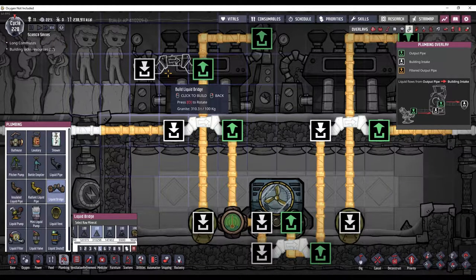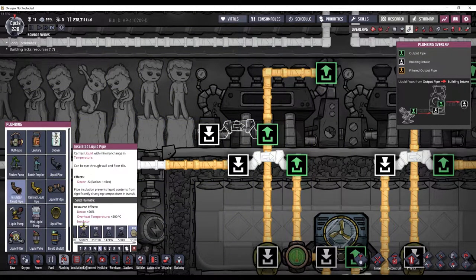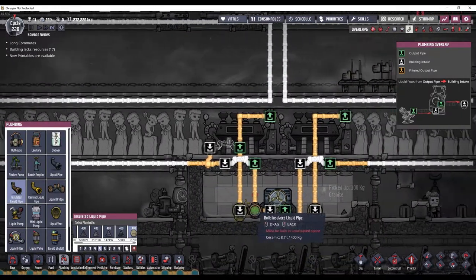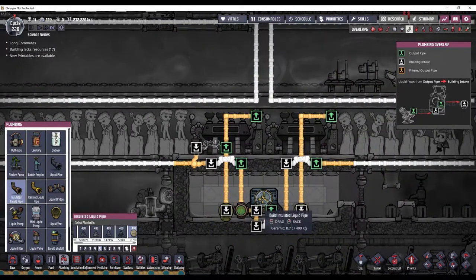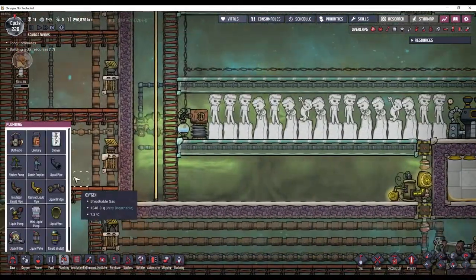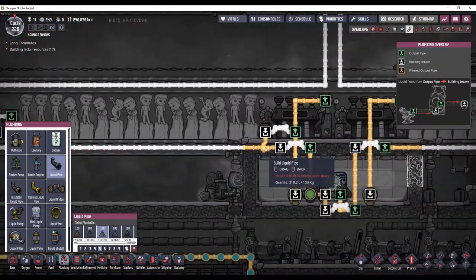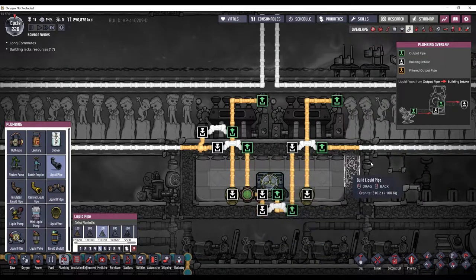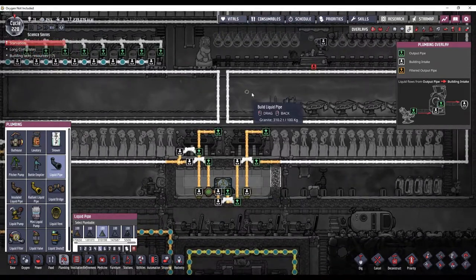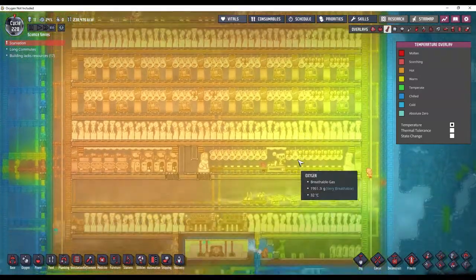That's actually how I'm going to fill up the room — I'm going to do something like this and that should fill up this room with steam, or water for now, and then the aquatuner will turn it into steam. Once they build these two, I will connect this back up, which will allow the water from here to go across. Half of it will go through the loop, and then the other half will fill up this room. The aquatuner will cool down the water in the loop, and it should eventually cool down my base, which is getting pretty toasty.